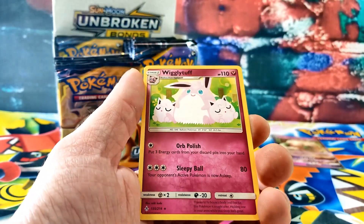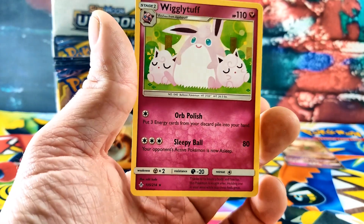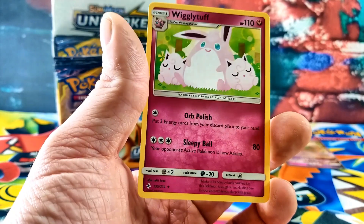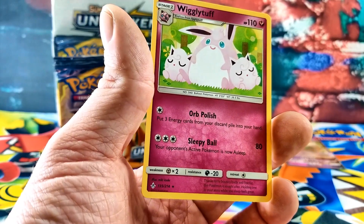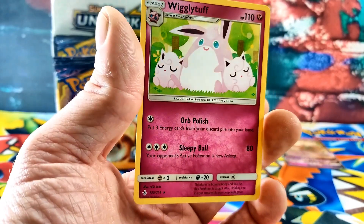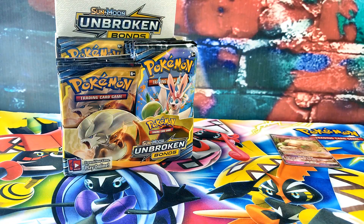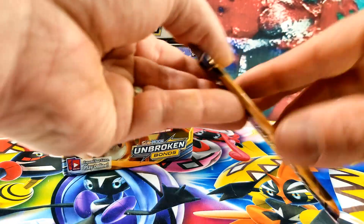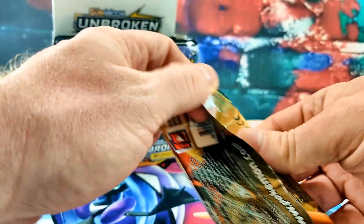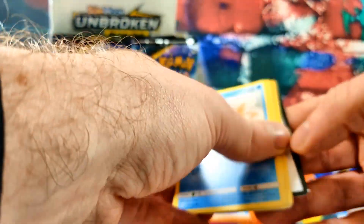And the rare card is a regular Wigglytuff. He is menacing looking — look how scary that guy looks! Is it scary? Yeah. I got a purple snake right there — it looks like the bad guy right now. It could be a bad guy.